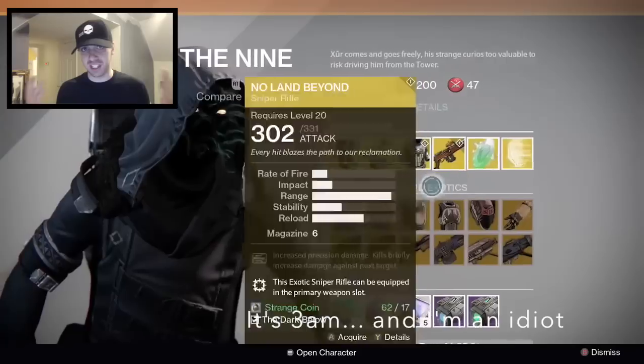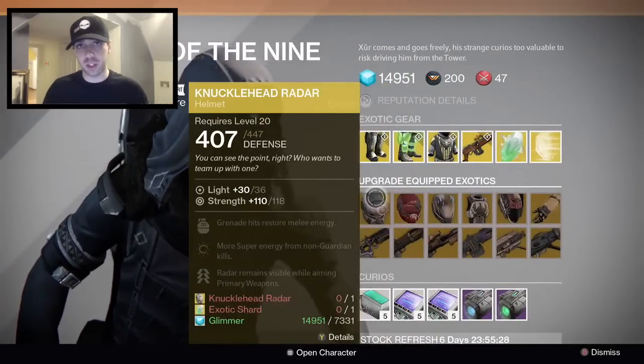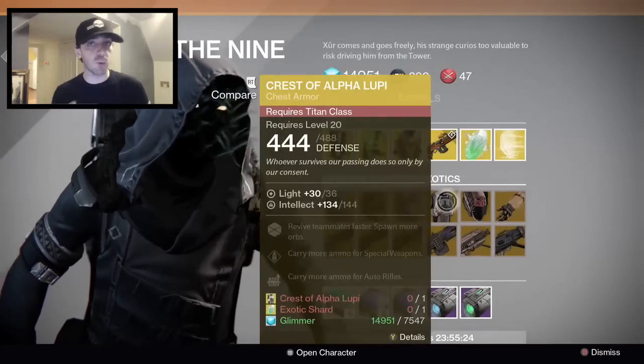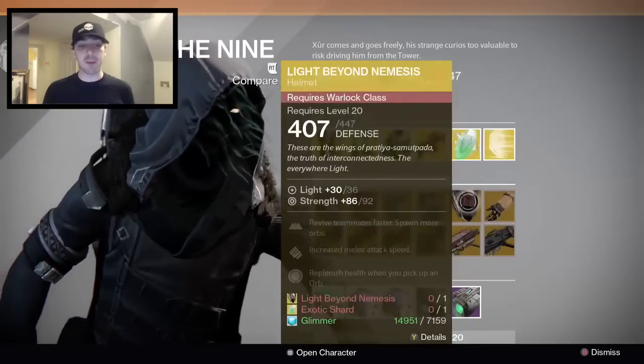He's also selling an Exotic Shard and the Engram, which is a helmet — a roll of the dice; you never know what you're going to get or if you can even use it with the type of Guardian you have. He's also selling the Shotgun, Machine Gun, and Rocket Launcher telemetries, and of course the Plasma Drive and the Emerald Coil.